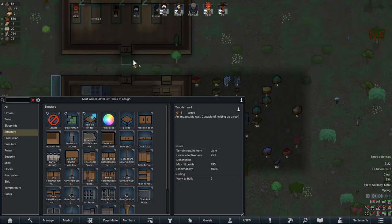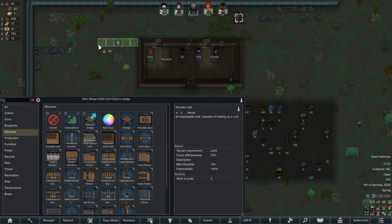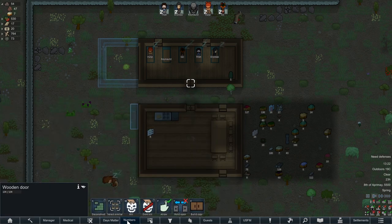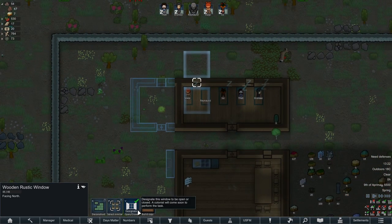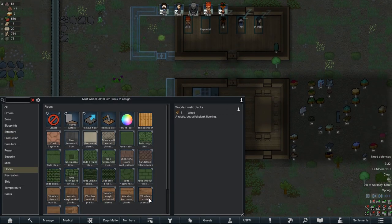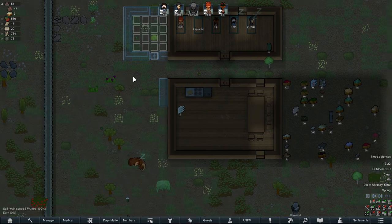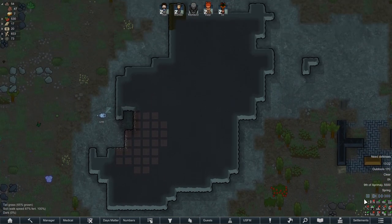It's coming together. I'm gonna extend this room a little bit to make a research room. Let's put the research bench right here, and also replace one of these walls with a window. Give us some flooring in here — go with some rustic. Once that's done, we just put the research bench in there. Doing a little bit of mining.